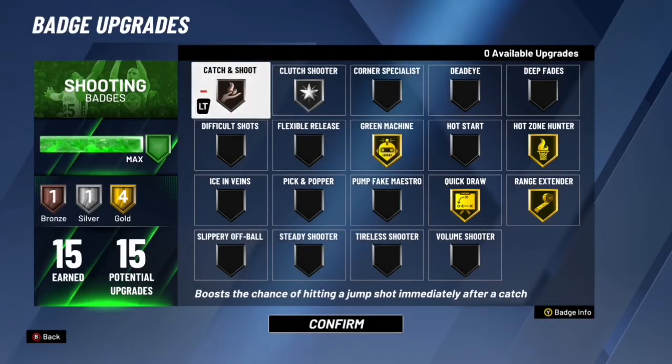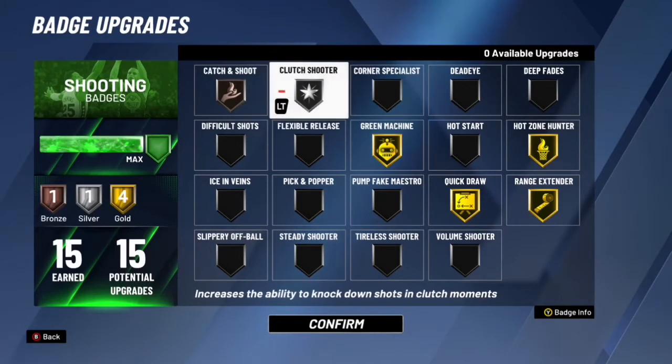The reason my badges are set up like this is because Clutch Shooter — listen, I know a lot of y'all don't use Clutch Shooter, but the badge is really golden. It really will come clutch; it's a good badge. Catch and Shoot is a good badge too. You don't need it on Hall of Fame; you can really just run Catch and Shoot on bronze.